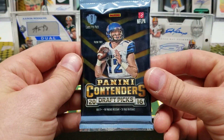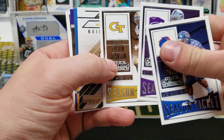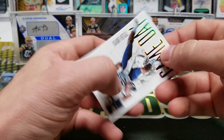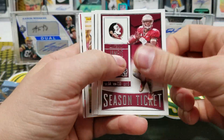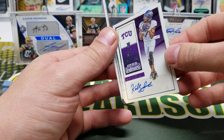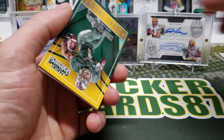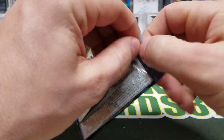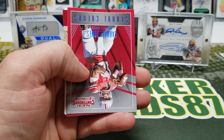Alright, 2016 Contenders Draft Picks. Doug Martin, Sproles, Calvin Johnson — we have Calvin Johnson, Paul Perkins, school colors, Dalton, Tyler Boyd and Paul Perkins. Winston, Emmanuel Sanders, Dez Bryant — we have an autograph of Colby Listonby, it's going to be a base rookie auto. Corey Coleman, Russell Wilson, Laquon Treadwell and Leontae Carew. Darrelle Revis, CJ Anderson, Hearns, Tom Brady, Cardell Jones. Sherman, Aaron Green and Tyler Ervin.